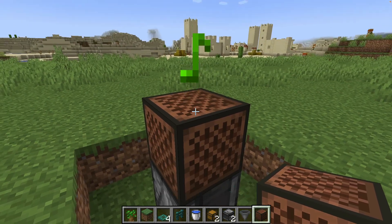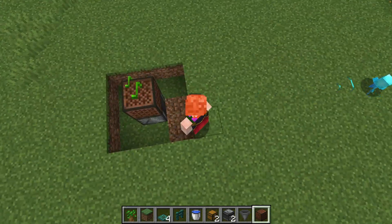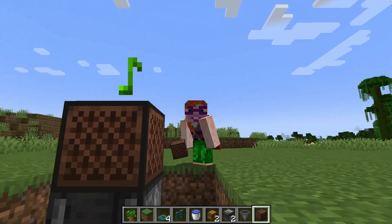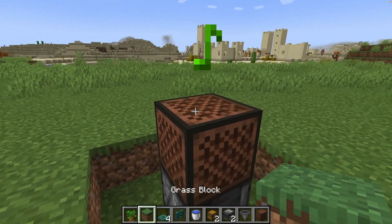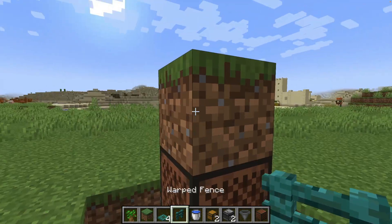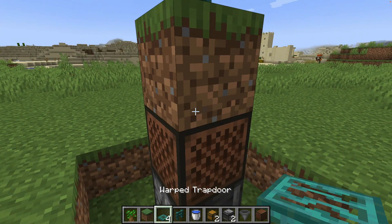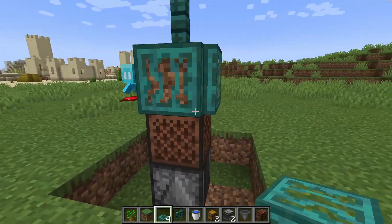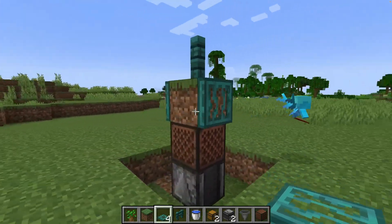Now we pop the note block on top and we get a regular signal, which will call our Allays to this place. Of course, this noise will be super annoying, so let's pop a temporary block on here until we need it. Now we pop a fence post on top and four trapdoors around the outside, and this is to stop the Allay accidentally dropping items on top of the note block.